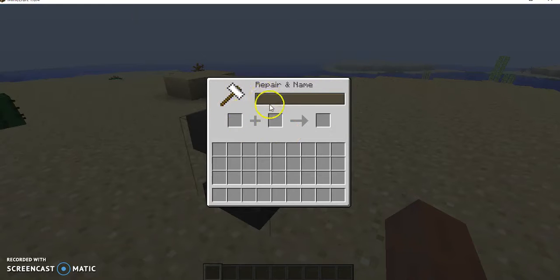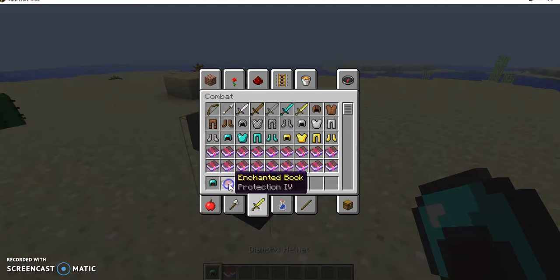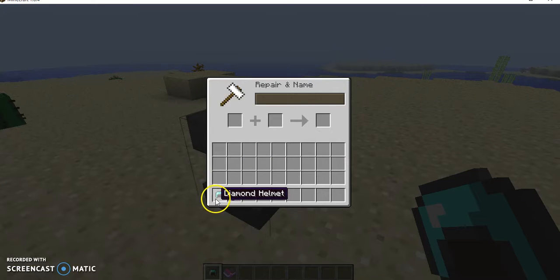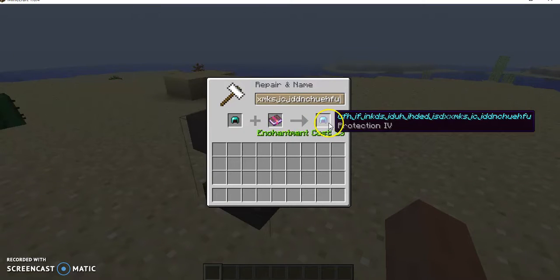We're going to need the books and the armor. We could even change the name. I'm going to grab a diamond helmet and grab protection just for an example. There we go — now we actually have protection on this. I can change the name, and it costs 13 levels, which will of course get more expensive later on.